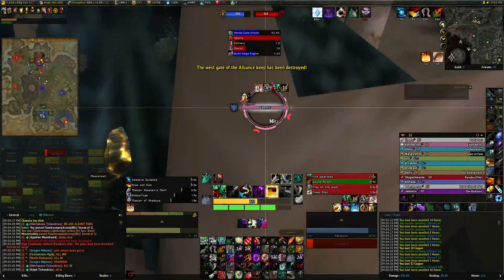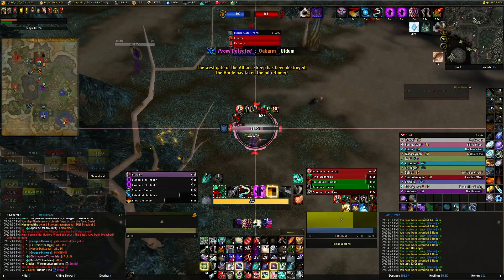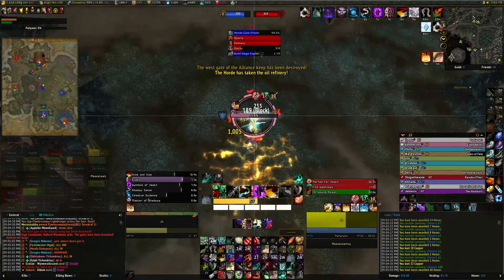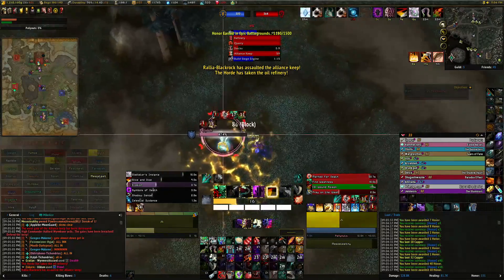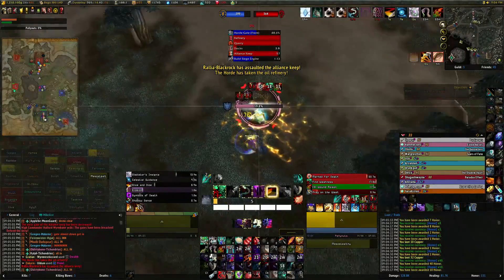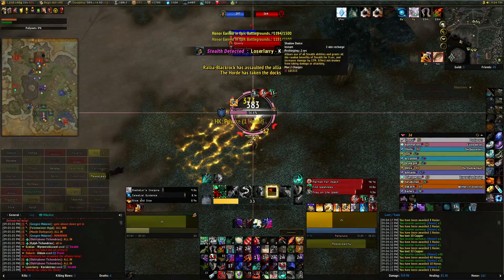We got a paladin that wants to tango up here. Let's see what he's got — Pally Nuts. Let's see what kind of name you got. Apparently you like nuts. Let's see if he can do any damage, though. Tanks are usually a little bit harder to kill, so it might take longer to take him out.